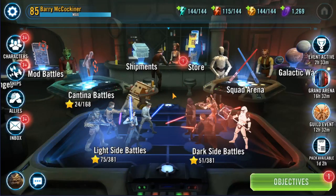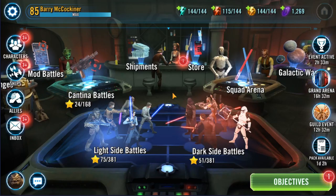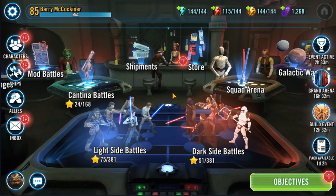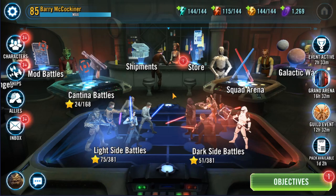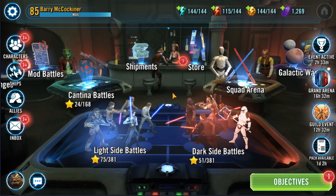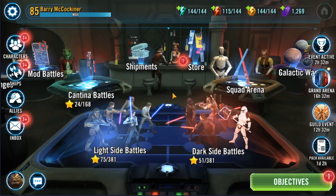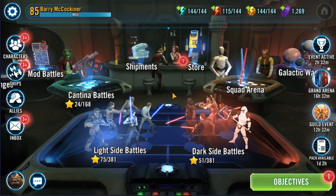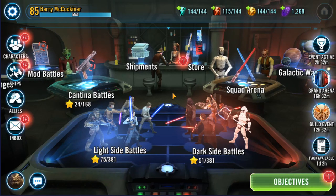This game is called Star Wars Galaxy of Heroes. It's often abbreviated to SWGOH, or some people refer to it as SWGOH or SWGA, depending on how you interpret how each letter sounds put together. This is a turn-based strategy fighting game with a Star Wars intellectual property, so all of the characters are going to be from Star Wars movies, comics, legends, TV shows like Clone Wars and Rebels, stuff like that.